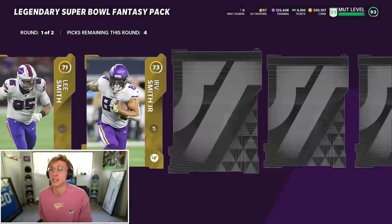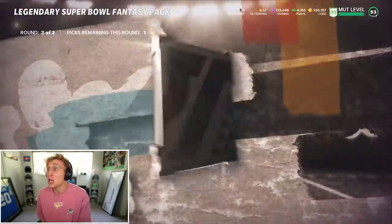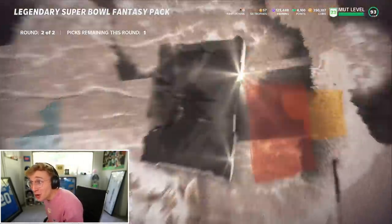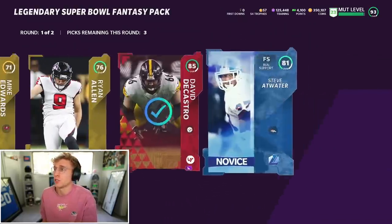We did take a fat L last episode, so I would like to pull some heat and actually win today's video. I do feel good because these packs are gassed. Devonta Freeman! And Bo Jackson! I literally have so many halfbacks on this team, it's ridiculous. Usually on a pack and play squad I don't even get a halfback. The legendary Super Bowl fantasy pack is juiced for literally no reason.